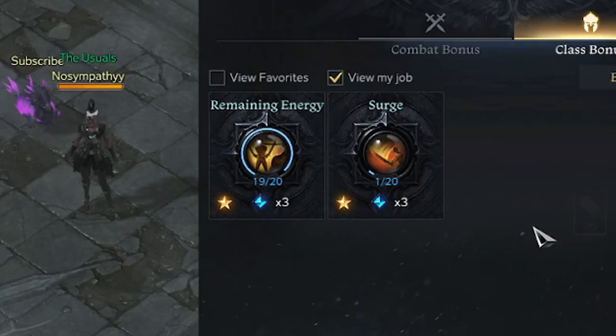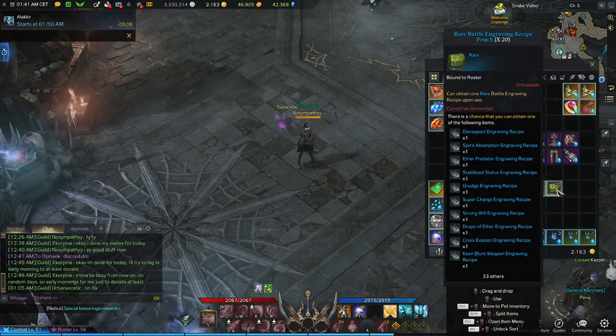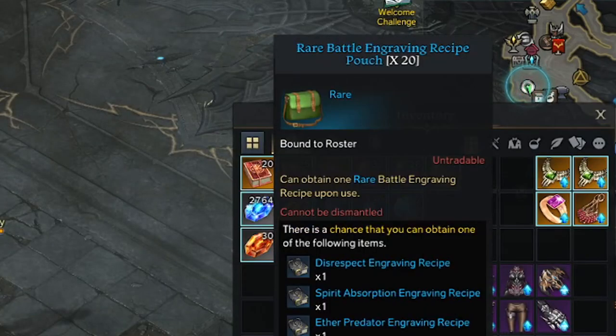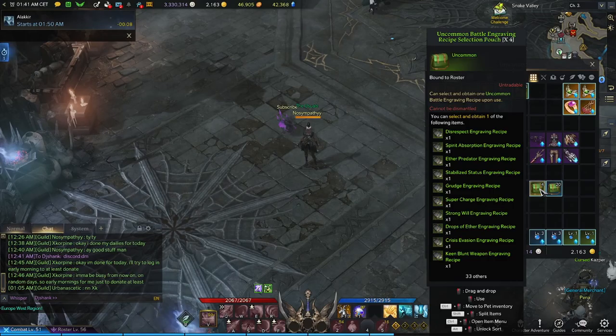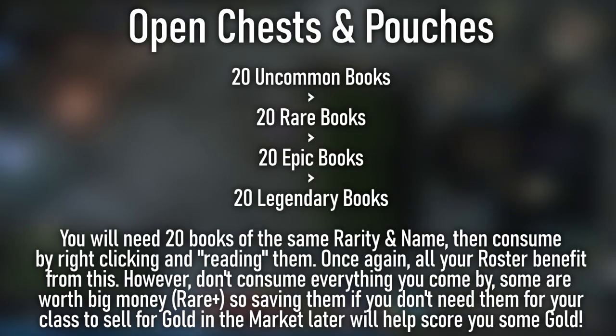To unlock engravings, each engraving has a number between the bottom ends of the circle — this is always out of 20. Check those engravings you're holding for their rarities. You will need 20 of each rarity to upgrade nodes within your engravings: 20 uncommon, 20 rare, 20 epic, and 20 legendary.